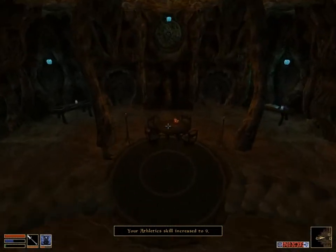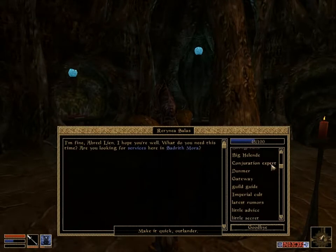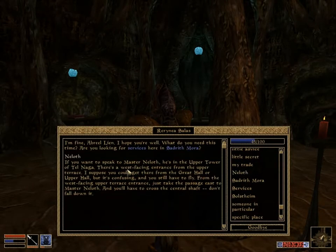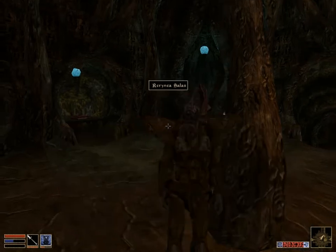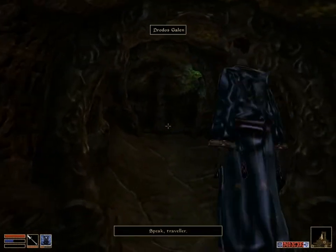So let's actually try to get better instructions before we go about doing anything. He's in the upper tower — it's a west-facing entrance from the upper terrace. You could get there from the great hall or upper hall, but it's confusing and you still have to fly. From the west-facing upper terrace entrance, you just take the passage east to Master Niloth. Alright, so we need to use our levitate potion.